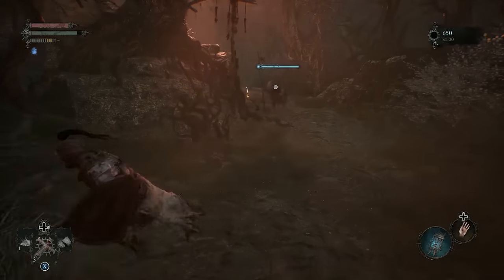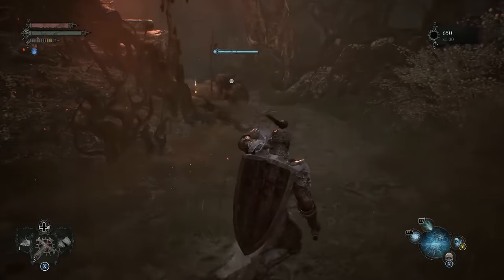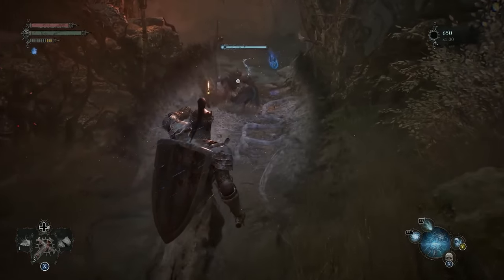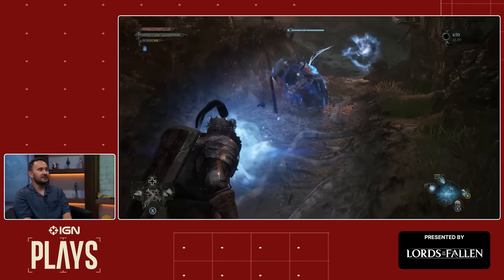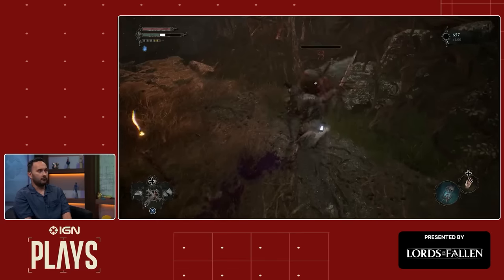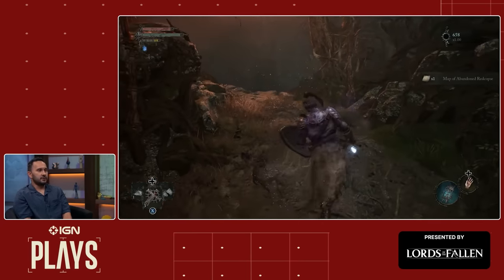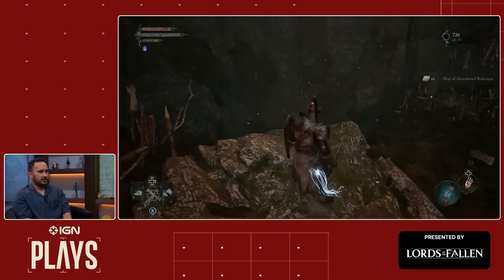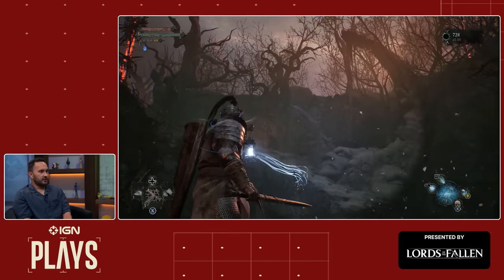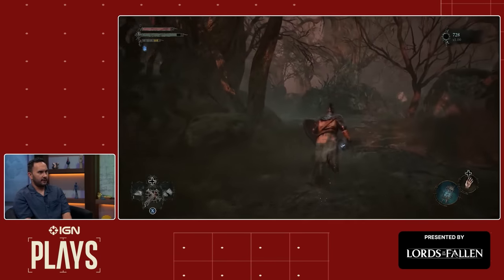Right here is a new type of enemy and mechanic we haven't run into yet. This enemy has a blue health bar and a glowing blue object behind them — that is an Umbral Parasite. You'll need to soulflay that parasite in order to deal damage to enemies that have it — it'll make your life a whole lot easier. It looks like we'll need to venture into the Umbral Realm to proceed past this cliff face.